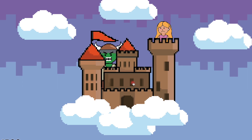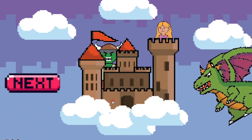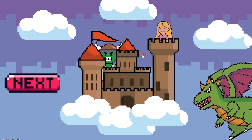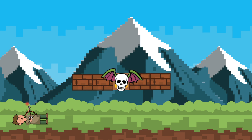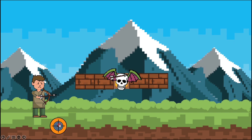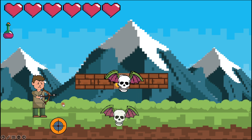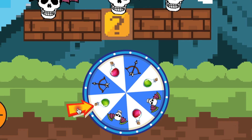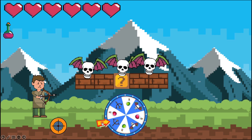So you press Start. You've got the castle in the clouds, then you press Next. Now you press on the aim right here. You've got three skull bats and you have six hearts in your life. What a student should do is press on this arrow and spin the spinner.